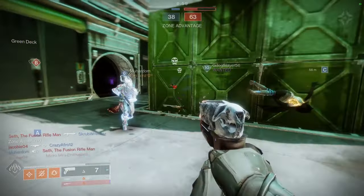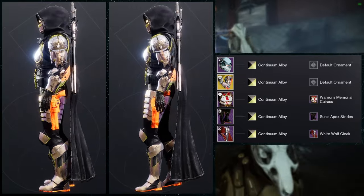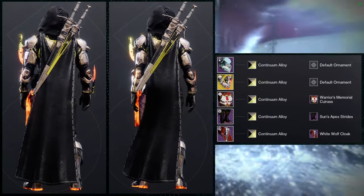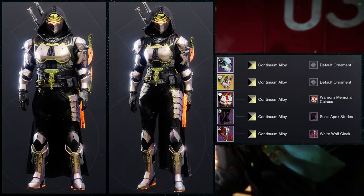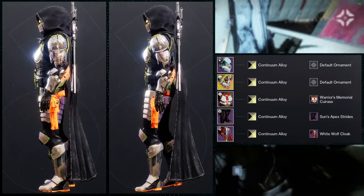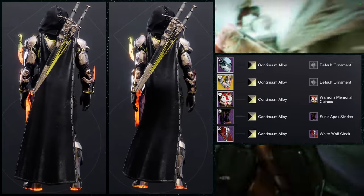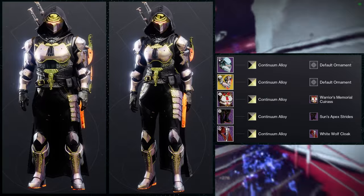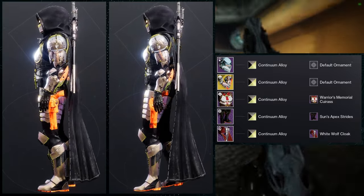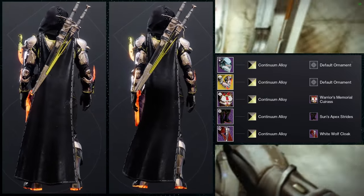Let's look at the first set. Starting off with the helmet and going all the way down to the class item — this one does have all five pieces. For this one we're going to be using the Continuum Alloy shader because this is a remix of a set I made using Caliban's Hand. The only pieces that stayed from the older set are Caliban's Hand and the Sun Apex Strides. The Warrior's Memorial Caress and the White Wolf Cloak are completely different, along with the helmet.